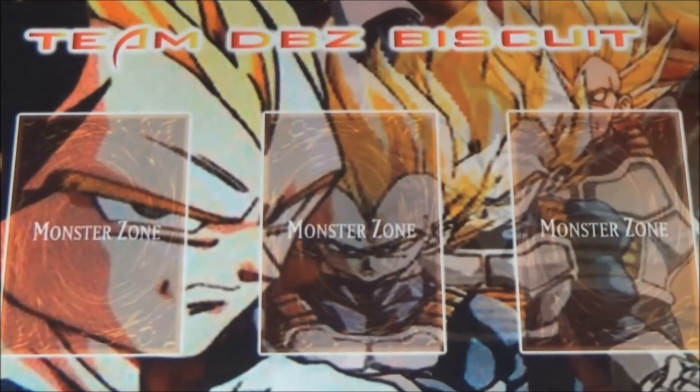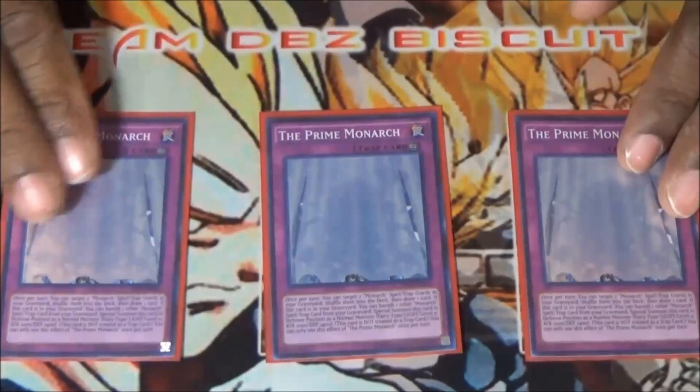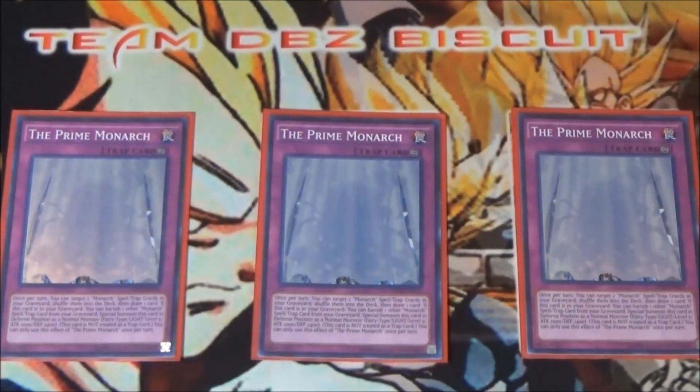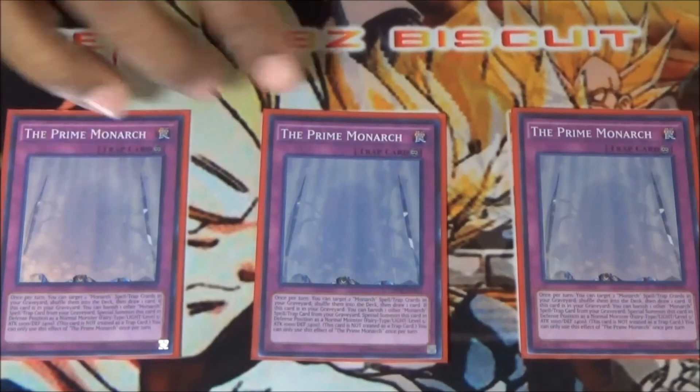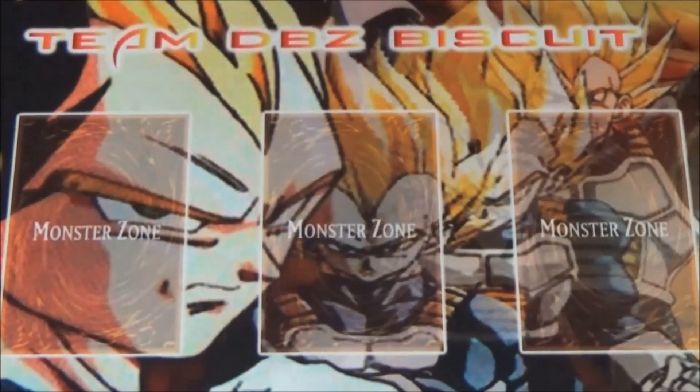For our trap cards, we're running three The Prime Monarch. This card just saves your life so many times — your opponent is going to want to try to OTK and this can just sneak out, making your opponent slowly eat away as you start building back advantage off of it. That is it for the deck profile, guys — leave a comment in the comment section below and let us know what you think. We're out.